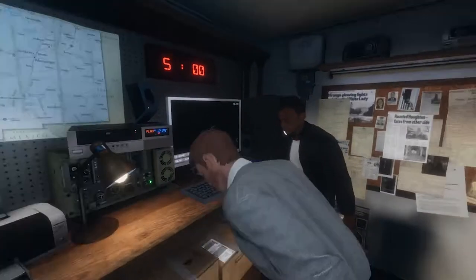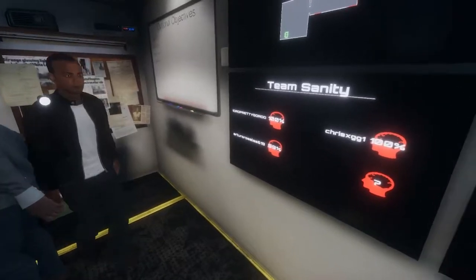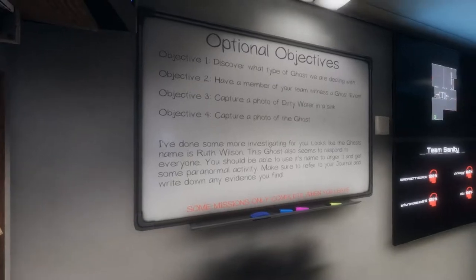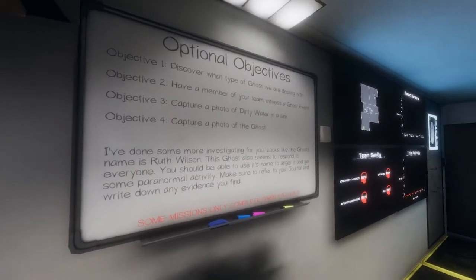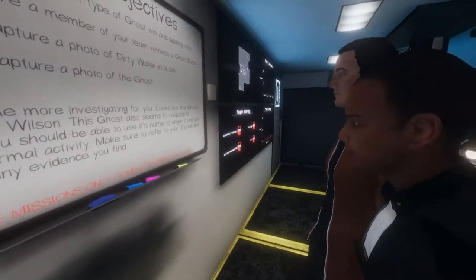All right, we're missing one person — me. The objectives: discover what type of ghost we're dealing with, some notes on the whiteboard if you need them. Looks like this is going to be a tough one — we've had reports of violence. The ghost name is Ruth Wilson. The ghost responds to everyone, so you should be able to use its name to anger it. Remember, this ghost is violent, so we've got to be careful.